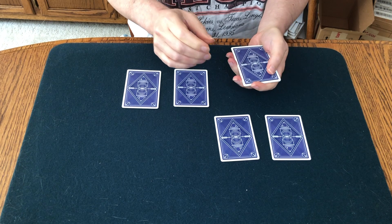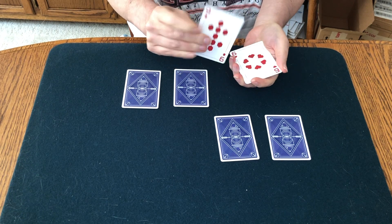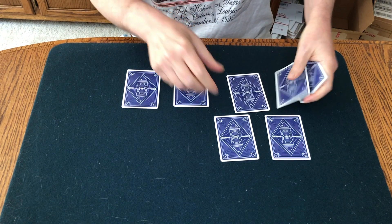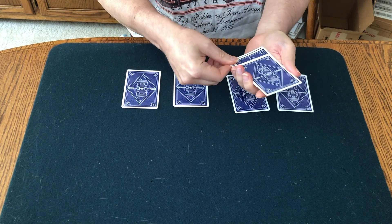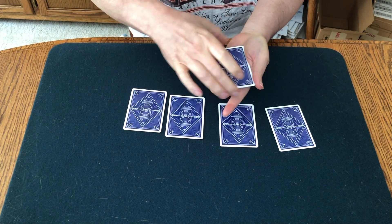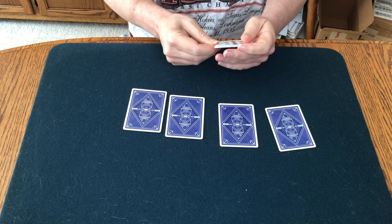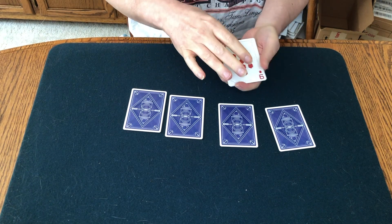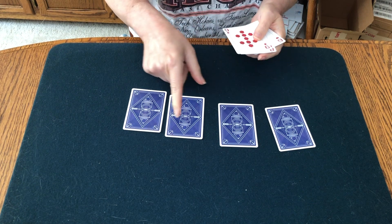Let's speed up the process a little bit. Two more red spot cards go down here, two black spot cards go into my hand. Now it's just a wave — and in my hand, still four red spot cards.